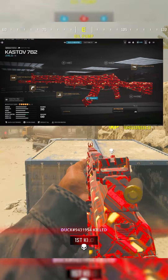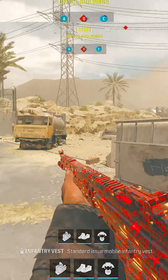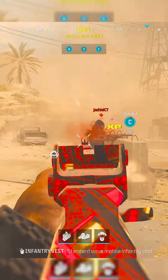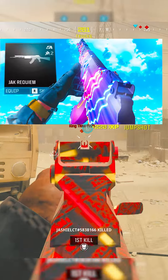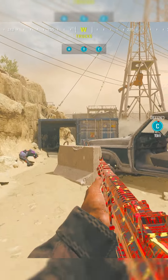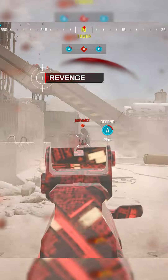Last but not least, I left this one for last because it's a little bit different. We have the Castoff 762 with the Conversion Kit. This weapon just recently got a Conversion Kit added during Season 4. It turns the gun into like a super heavier, just more damage, crazy no-recoil build.